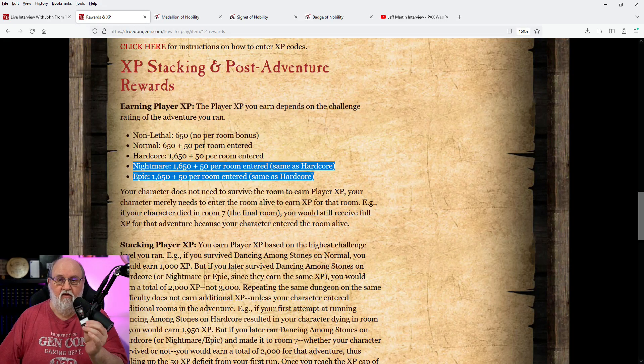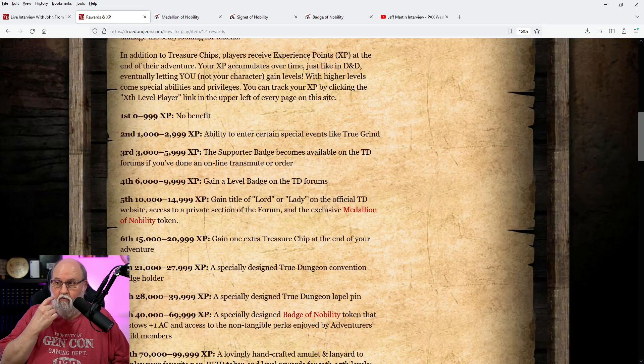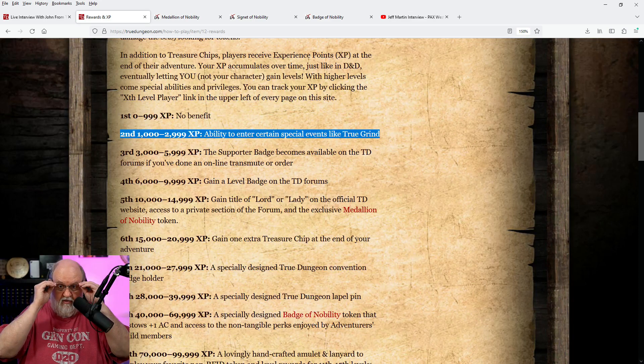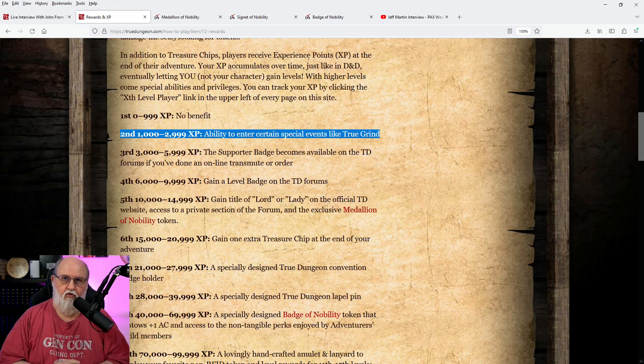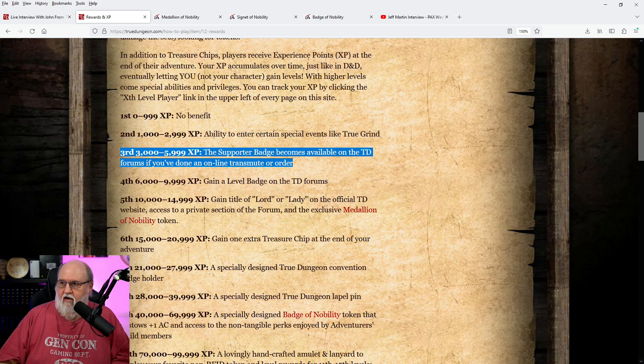This is you as the player — your XP — and at the end of an adventure you'll get these little XP cards. Now let's talk about the different rewards for each level. There's no benefit for first level. Second level gives you the ability to enter certain events like True Grind. It's typically recommended that you don't do True Grind as a beginner because it's a crazy, insane experience on purpose — it's supposed to be that kind of fun — so they recommend that you be second level to enter.